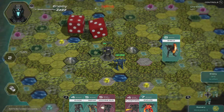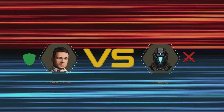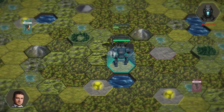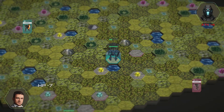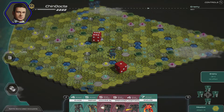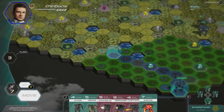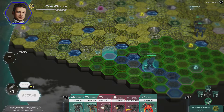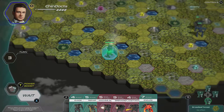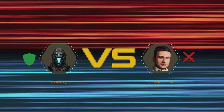The achievements for Armored Freedom are pretty straightforward: complete the missions, kill enemies, use action cards in progressing amounts — which involves landing on a particular hex on the board — and get wins. The wins achievement is noteworthy because once you complete a mission, you can reload and replay it, then just pass your turn. Regardless of the outcome, you get a victory screen and a notch toward your 100 wins.